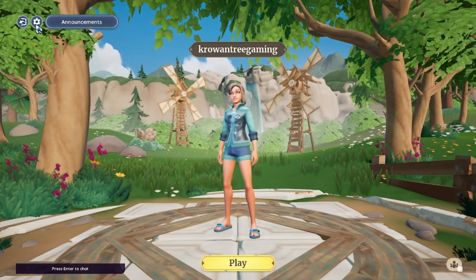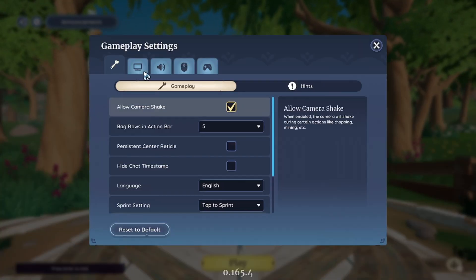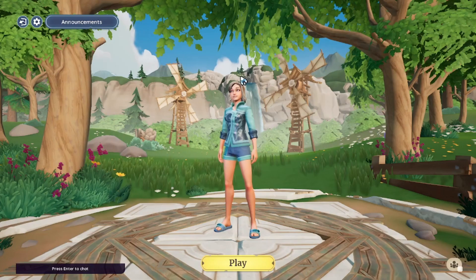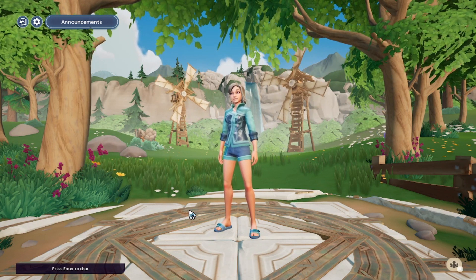If you want to first try to log in, you can log in and again go into settings from this screen before you get into the gameplay screen. That's adjustable from this area right here, after you've made your account.